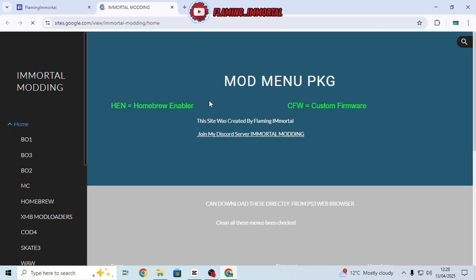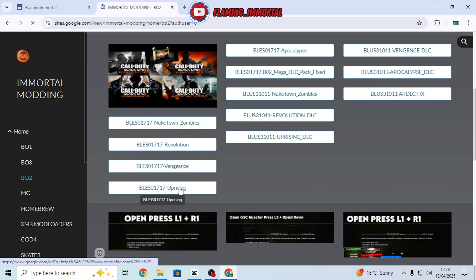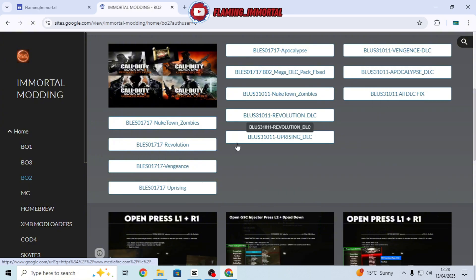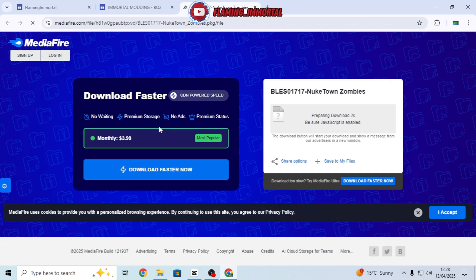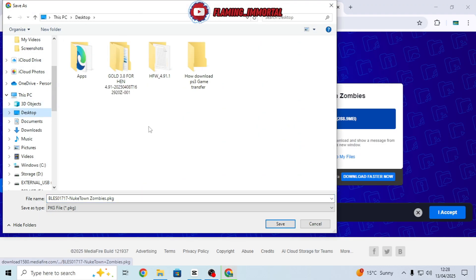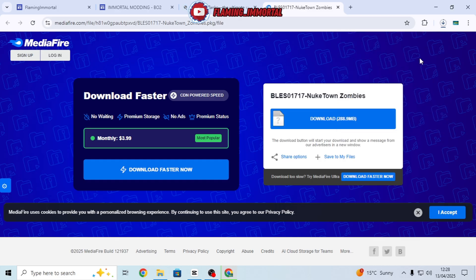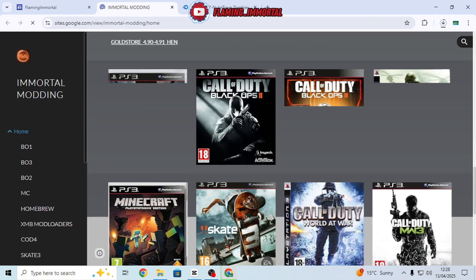You can get it from both sites on the computer. Make sure you install the correct ones — the BLES ones might work on NPEB and the BLUS ones might work on an NPUB digital version of Black Ops 2. Save it somewhere; I've already saved it to my desktop. If you're doing all the DLCs, make sure you install them all and then the DLC fix last.